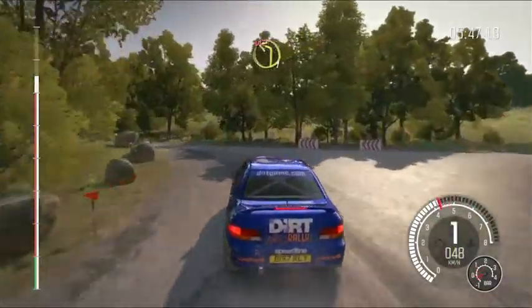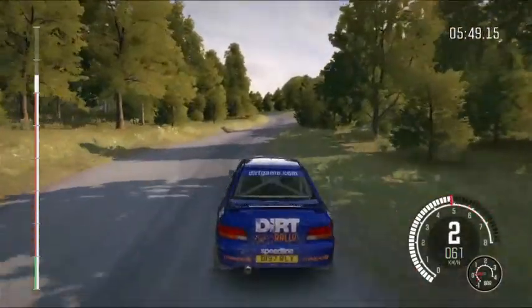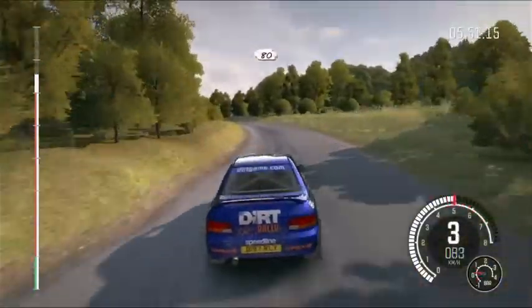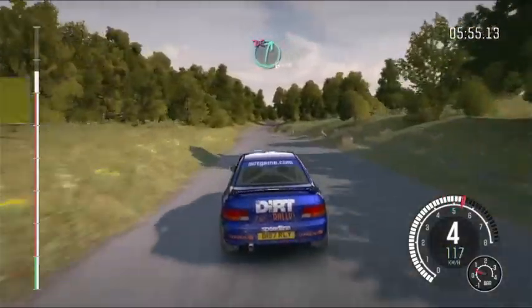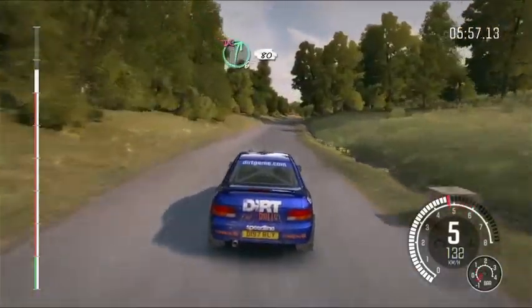Turn left 1, don't cut. 80. Left 5 long. Right 6 long, don't cut. Ditch inside. 80. Fast junction.